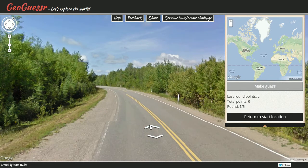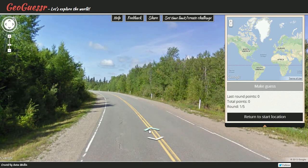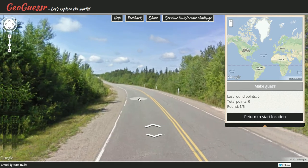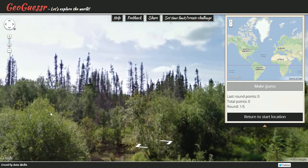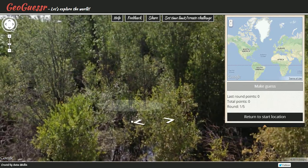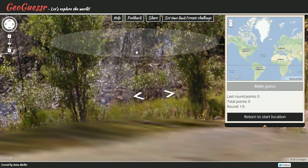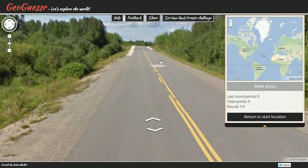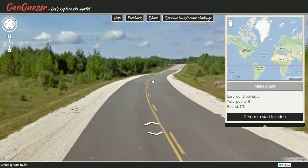The trees look quite green, so maybe a more moderate climate. I really need a sign. It kind of looks swampy down this road — that looks like a swamp — so maybe somewhere down south like Louisiana or Florida. This kind of looks like Florida, and there's sand on the side of the road.